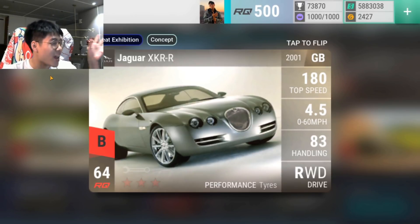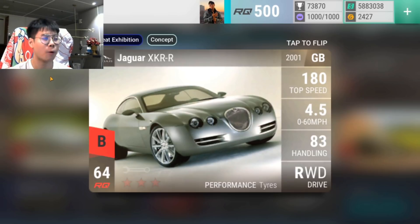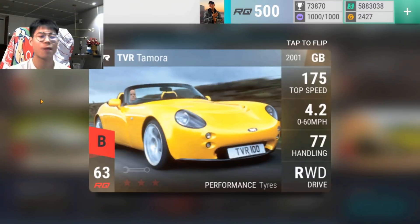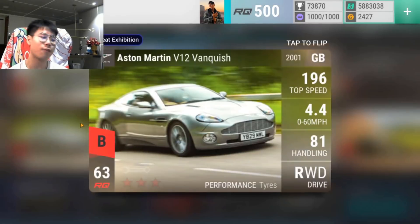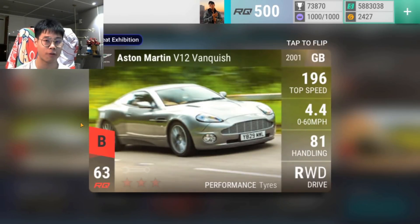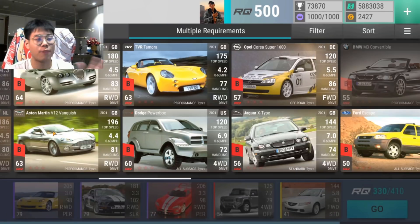Last but not least is the Jag XKR-R — a fantastic all-rounder, around RQ 64, great ultra rare for the fast circuit and the hairpin road. It's okay for the quarter mile too, but why use it for the quarter mile when the Tamora exists? These five ultras are really good. The Vanquish is decent — it's like the Roof BTR for British cars — but if you already have the Roof BTR, why do you need the Vanquish? So I'm not putting it in the amazing ultra rare category.